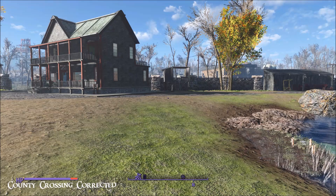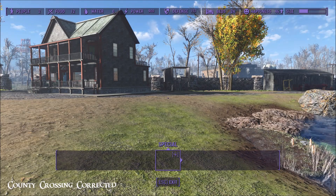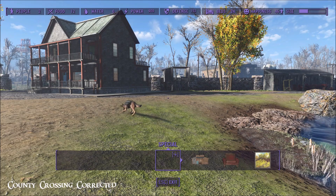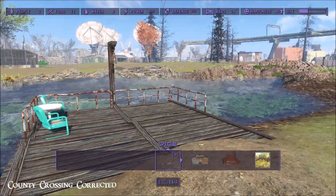I'll show you the statistics as they are right now when you first get here. So there are two people, 12 food, zero water, 900 power, 153 defense, and 24 beds. So I've got some work to do here.